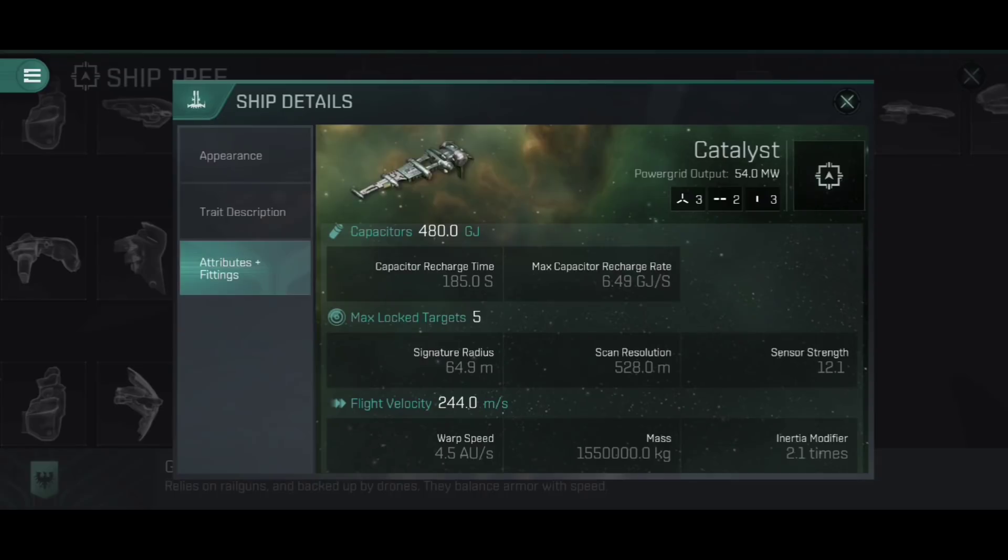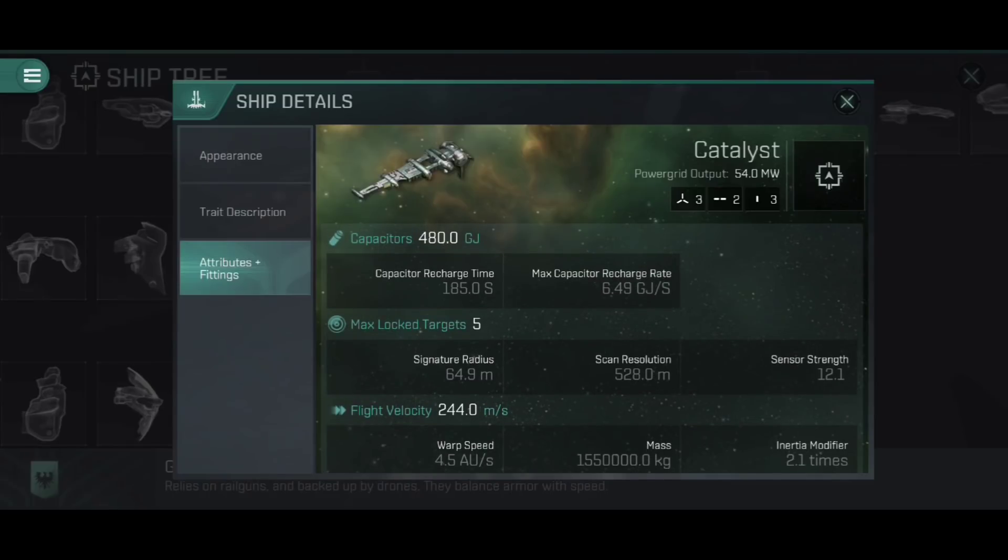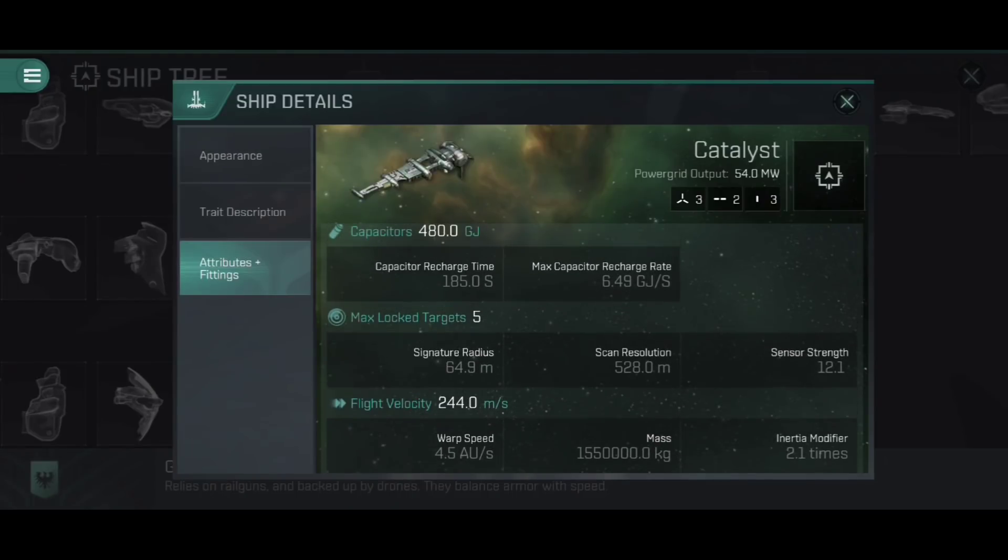Looking at the rest of the stats, the power grid output is 54 megawatts, which is sizeable enough to comfortably fit pretty much anything we want. The capacitor bank at 480 gigajoules is pretty sizeable for a ship this size and won't cause problems, which is really nice for flying early on. The signature radius is right up there with cruisers — this is a large target — and with a flight velocity of only 244 metres per second it's not particularly fast moving either. You've got the same target size as a cruiser but without the tank, yet you can pack the same amount of firepower and train into it considerably cheaper.